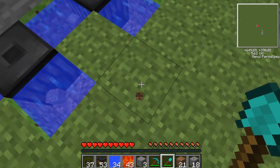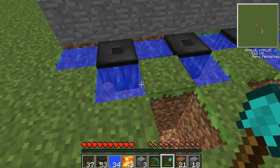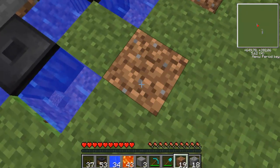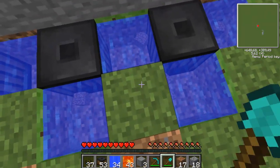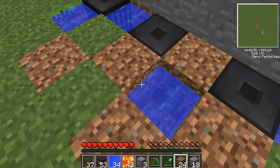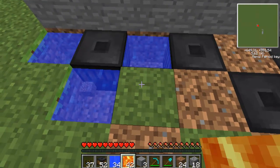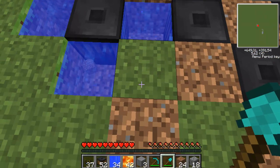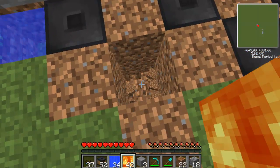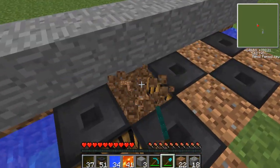We want more energy so let's make two more thermal piles over here — this position is better. To stop the water from going into the lava, we're going to block it off. Do the same thing: thermal pile on top and fill in your water.